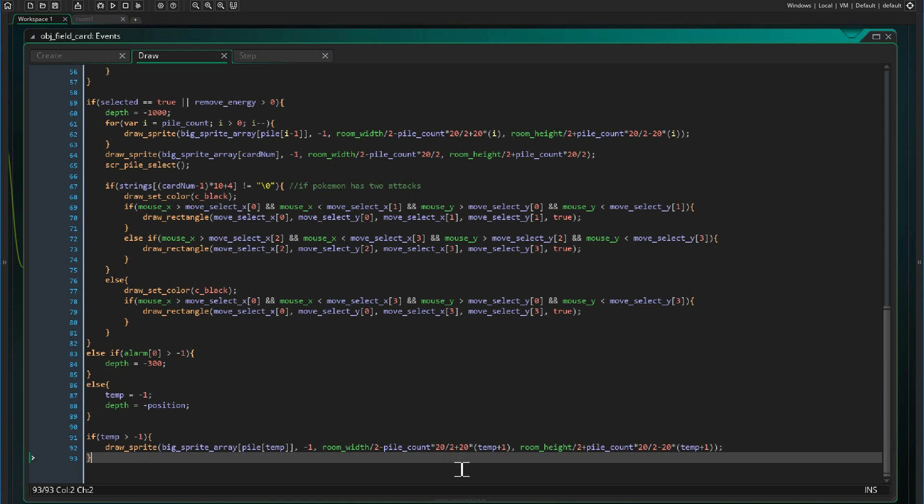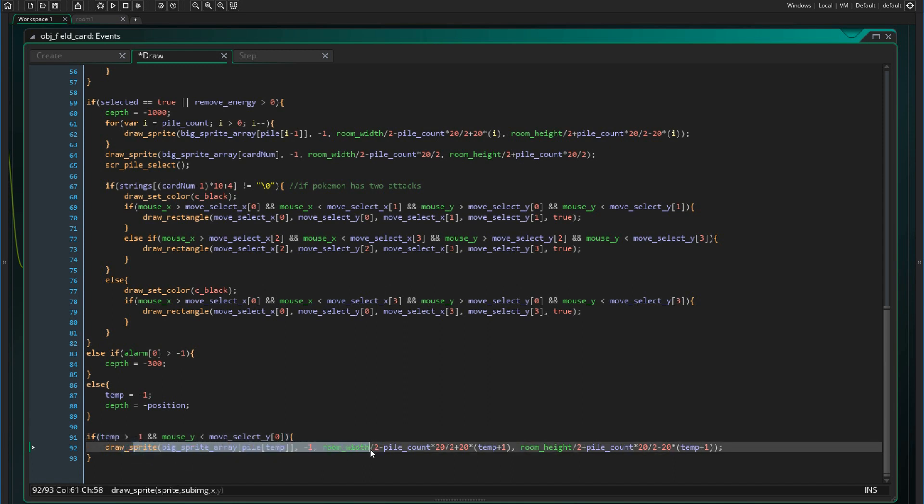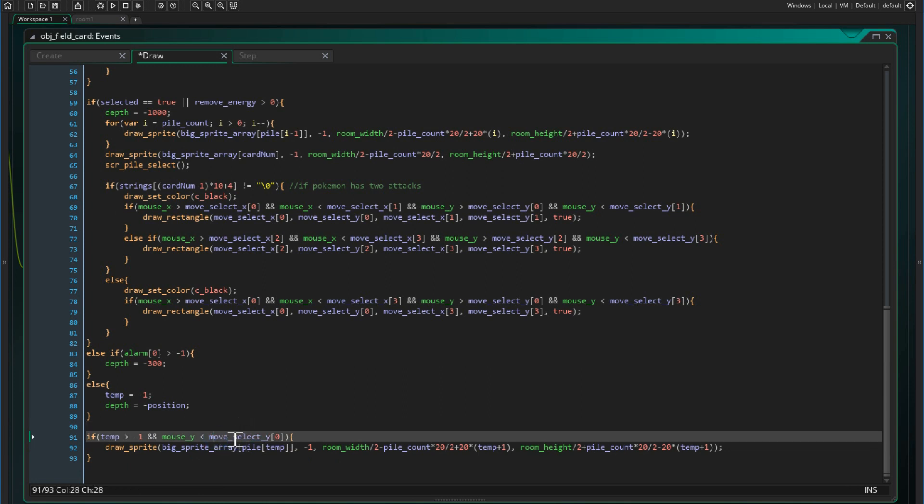For the first issue of pile cards printing on top of the Pokemon when selecting an attack: in the draw event of the field card object at line 91, we add an additional condition that says mouse_y is less than move_select_y at position 0. This means the pile sprite will only draw if the mouse is above the first attack box.